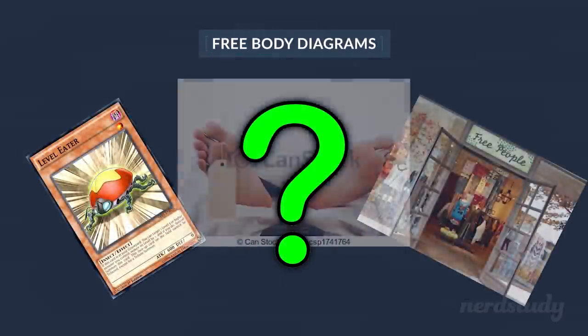Number 6 is Mermail Abysslinde. Level 7 Water Aqua monster, 1700 ATK but 2400 DEF — damn, he thick. You can discard one other Water monster to special summon it from your hand. So it's a Level 7 free body — and when summoned that way, you can add one Level 4 or lower Mermail monster from your deck to your hand, replacing the discard fodder. That's good card economy. Mermail is a funny deck — they've been a reliable, viable deck since they came out to pretty much now, because being Water gives them a ton of benefit from generic Water support. They OTK easily and can fall into Moulinglacia. Consistency is better than raw power, baby.